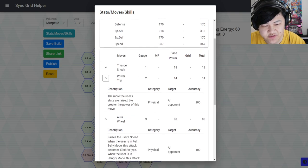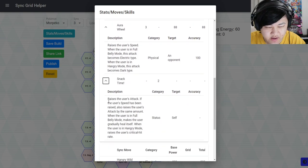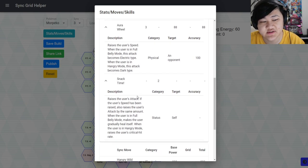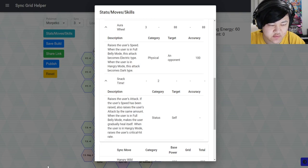On top of that, you have Power Trip, which is basically dark type Stored Power — incredibly OP in this game. Then you've got Thundershock, which is one gauge, and Snack Time, which raises your attack by one. If your speed has been raised, it also raises your attack by the same amount. So you could buff your speed with Aura Wheel — that gives you plus one speed — then transfer all those into attack. In full belly mode it also gives you a gradual heal, and in hangry mode it gives you a plus one crit.